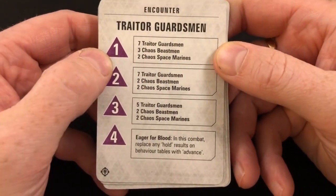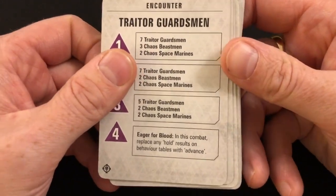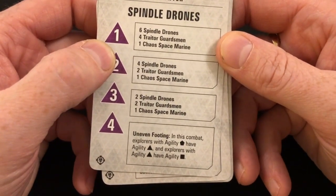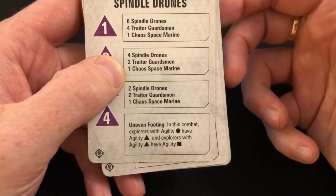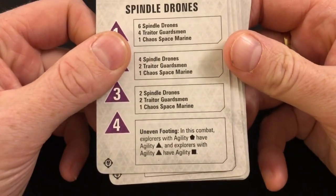Eager for Blood: in this combat, replace any hold results on behavior tables with advance — so get them all stuck in and cause some trouble. Uneven Footing: explorers with agility on the d12 have agility on the d8, and explorers with agility on the d8 have agility on the d6. Overconfident: if an explorer has no wounds or grievous wounds on their character card, they must choose one of their activation dice after making an activation roll and change its value to one.